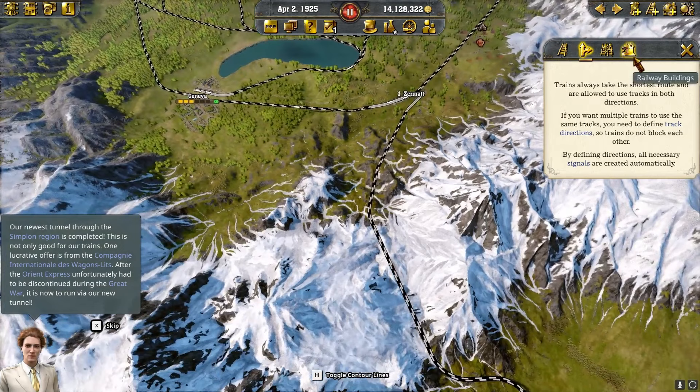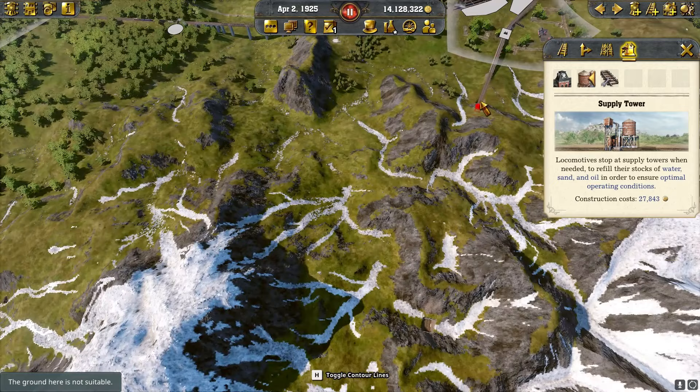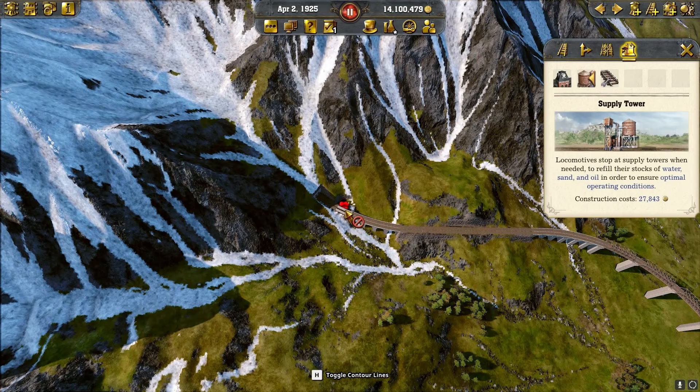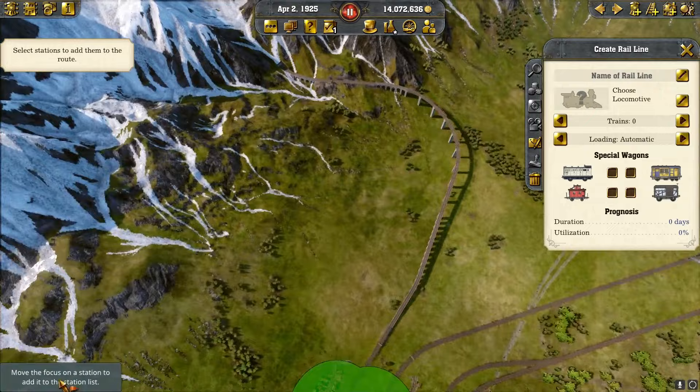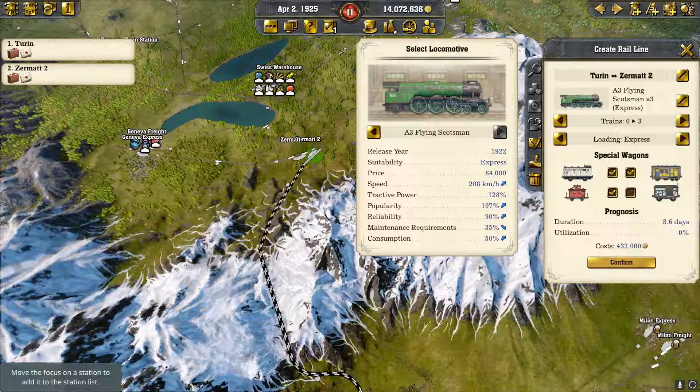I'm going to keep putting stuff on here. Let's see — I can put one there and maybe put one here. Now let's put our train on. I built a separate station for it just to make things easier. Let's go ahead and put three on there and there we go.